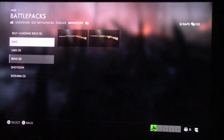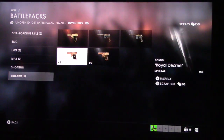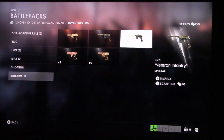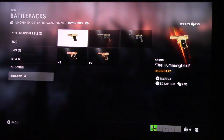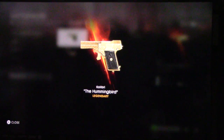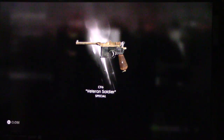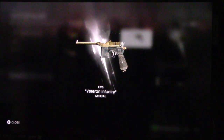I'm going to pick up a bonus pack while we're here. Veteran soldier and veteran infantry - I don't know what the difference is there. I like the little hummingbird, that's slick. It's made out of gold. Veteran soldier - we got bronze and black, a little wood handle. What's the difference here? It looks like it's a little bit more worn.